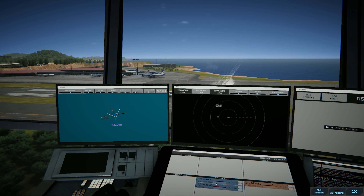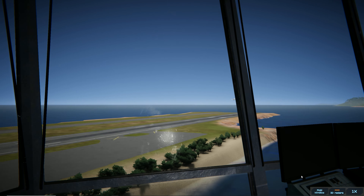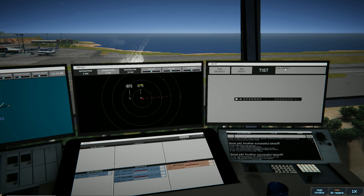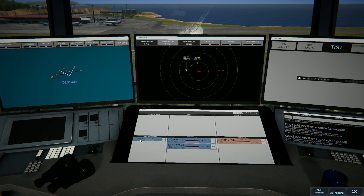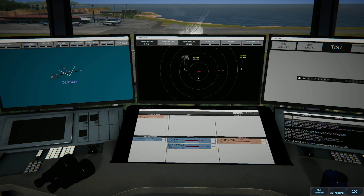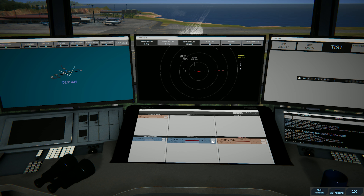Drug smugglers getting out of here — unmarked, all-white aircraft. I controlled a few justice aircraft from time to time. They were like prisoner transport — con air sort of stuff — but they flew all-white aircraft. St. Thomas Ground, Denali 1445 with information Foxtrot, requesting push and start. Is Foxtrot current? Yes, Foxtrot is current. Denali 1445, pushback approved, expect Runway 28. November 320 Mike Romeo, contact departure. Roger, good day.